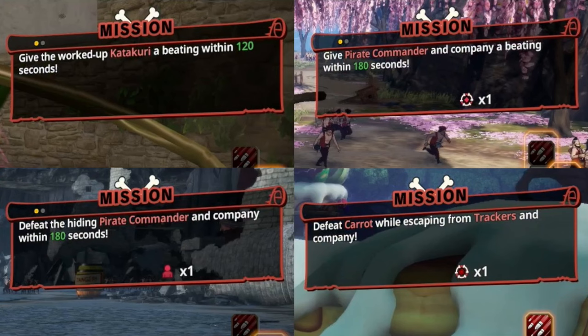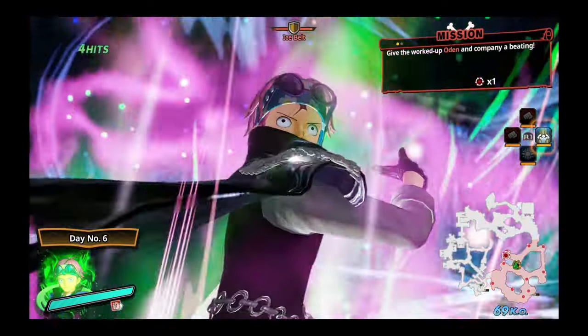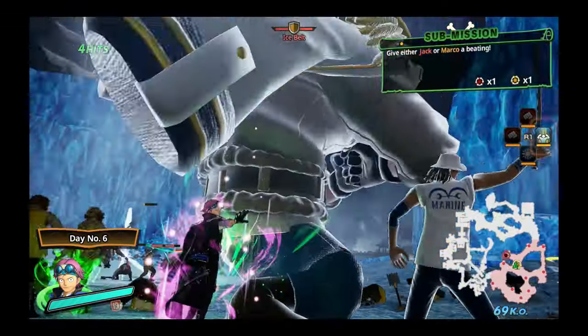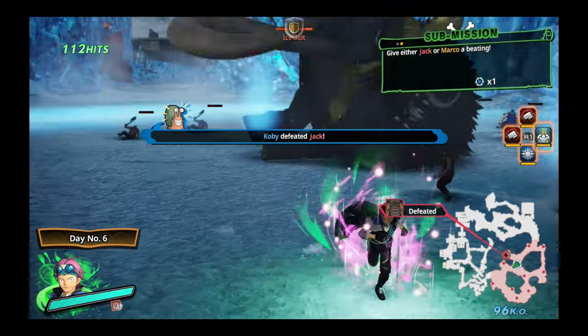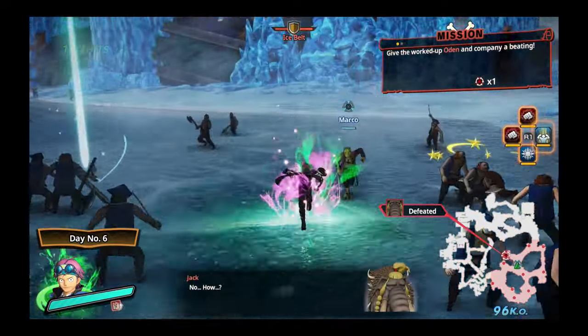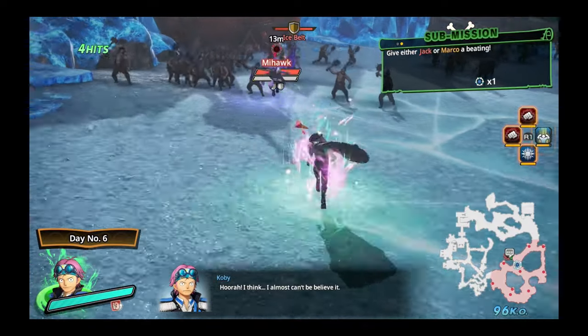Each day consists of one main mission that must be completed in order to unlock the midpoint and progress to the next day, and an optional sub-mission that can be completed to increase your ranking at the end of the 5-day chunk. These sub-missions are the same as the ones you can encounter in the treasure log, and also include events newly added in this update. The main missions are also new events that offer unique challenges from the usual missions, some of which are less of a challenge and more of an annoyance.